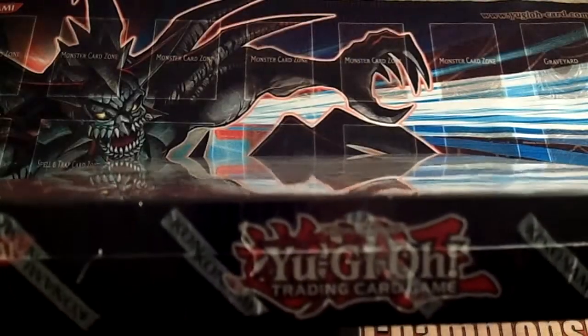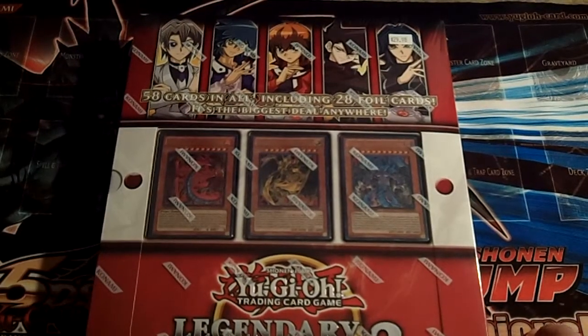As you can see, it's another one of the binder things like they did last year with the Legendary Collection 1, obviously. Except this year, it focuses all on GX era stuff.